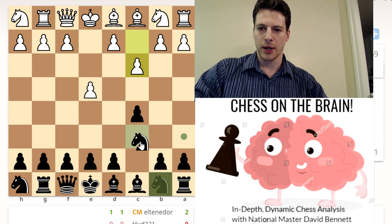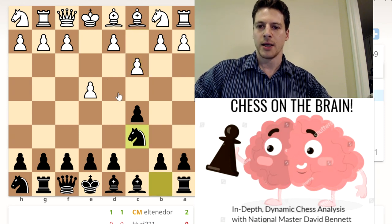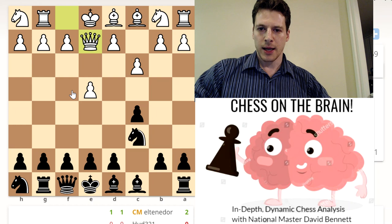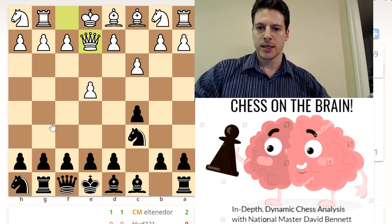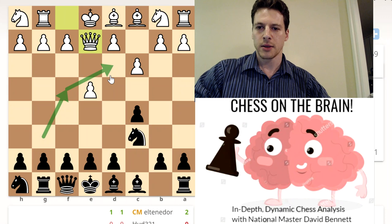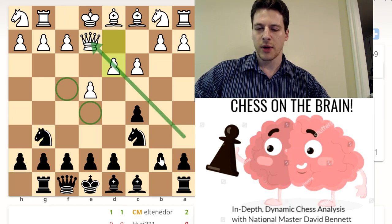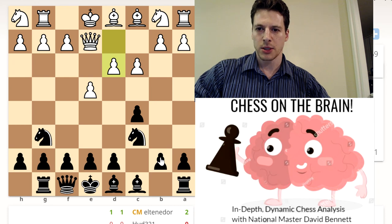I don't want to help them play d4, so let's just develop the knight, get some control over the center, make them work to achieve the d4 push. I'm eyeing that square — I want this square as well, so I'd like to get some kind of knight jump in here. I think it's probably not a bad idea to start with this and anticipate some kind of knight jump. Some control of the diagonal would be nice — if we can achieve bishop a6, which we can probably do, and start to work on that soft spot.